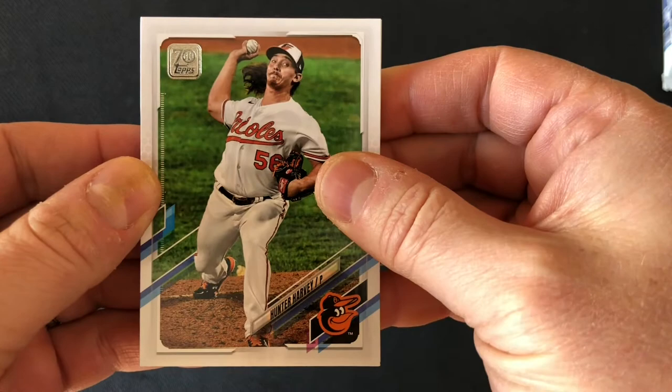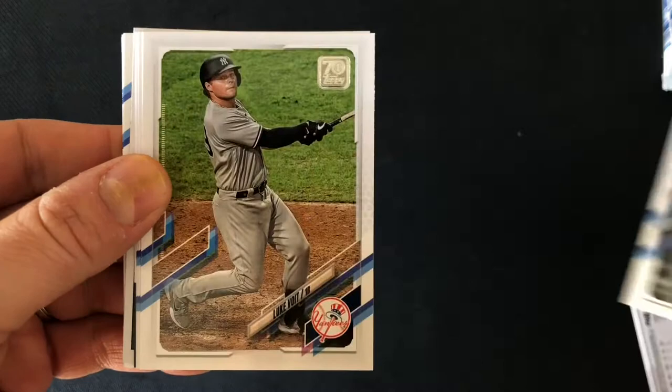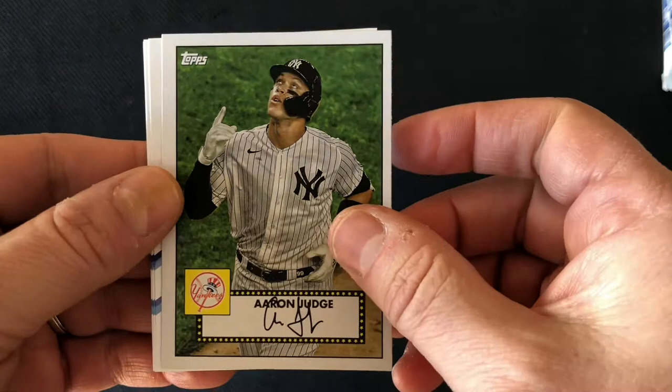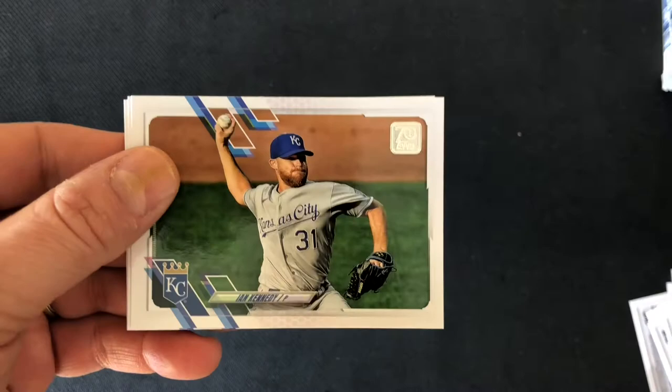We'll start with Hunter Harvey. Danny Mendick. Mike Clevenger. Alex Bregman. Jesus Lizardo, Future Star. Max Kepler. Luke Voigt. Johnny Cueto. Clayton Kershaw. We've got a 1986 style Mark McGwire. We've got our 1952 Aaron Judge. We've got a nice Ronald Acuna Jr. Yuli Gurriel. Ian Kennedy. AL Cy Young Award winner Shane Bieber. And a mask celebration for the Dodgers.